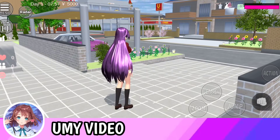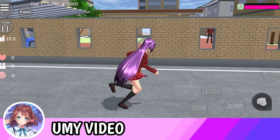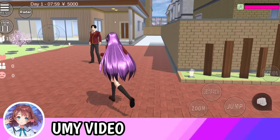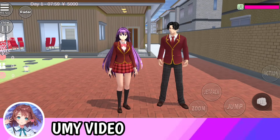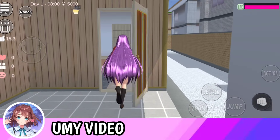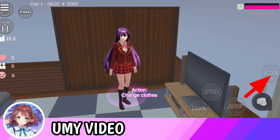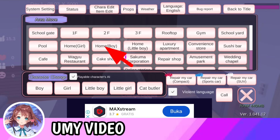Oke guys, kita sudah berada di dalam game-nya. Langsung saja kita ke rumahnya Taiga dulu ya guys untuk memunculkan tutorialnya. Oke kita sudah ada di rumahnya Taiga. Nah, pertama-tama langkah pertama kita bakalan ganti baju ini guys. Kita ganti baju dulu ya.